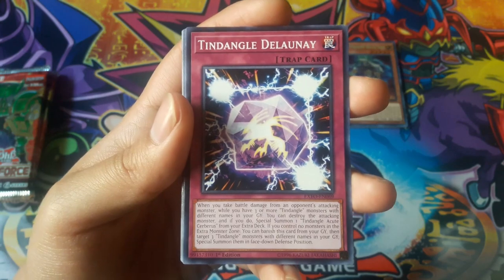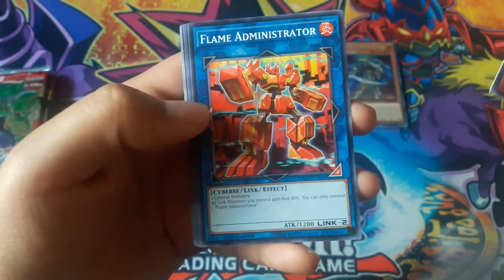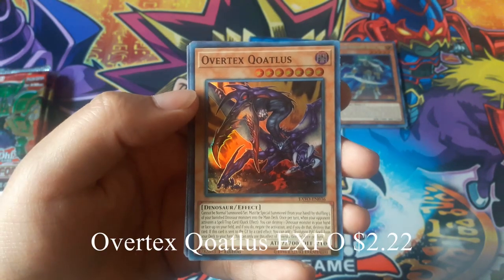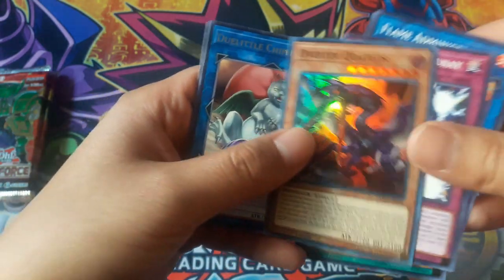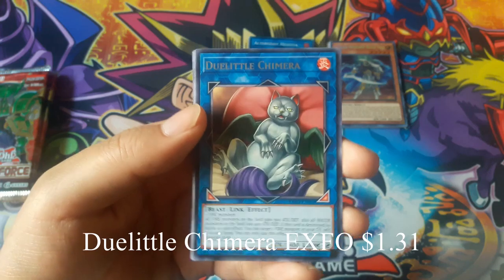Tindangle — I'm not sure I'm saying that right — and Overtrex — I don't think I'm saying that right either — for a super rare. And Dododo Chimera for a rare.